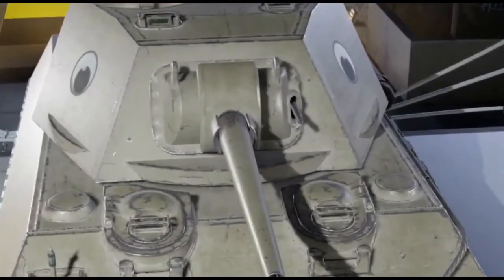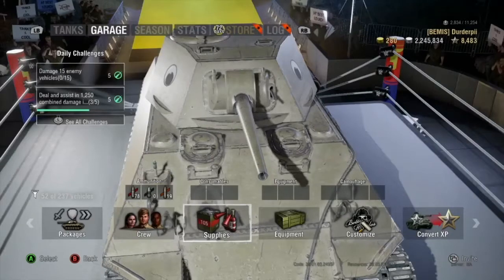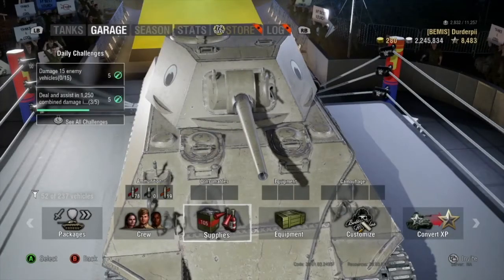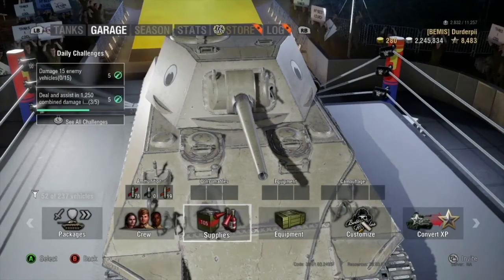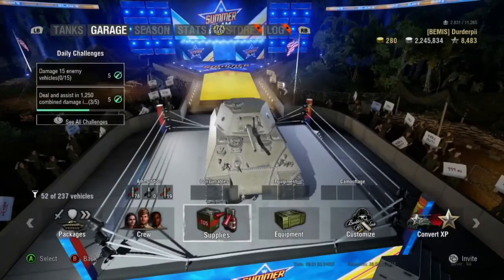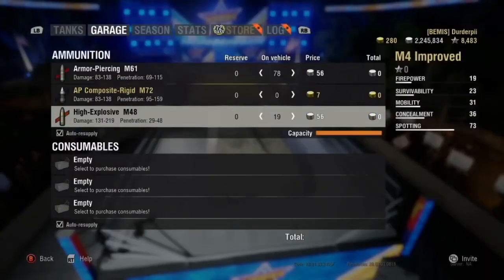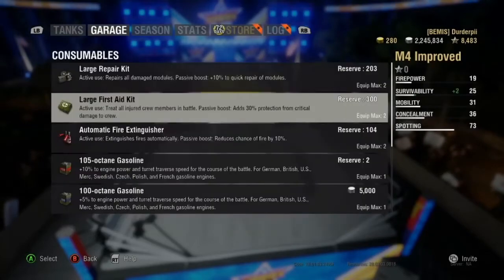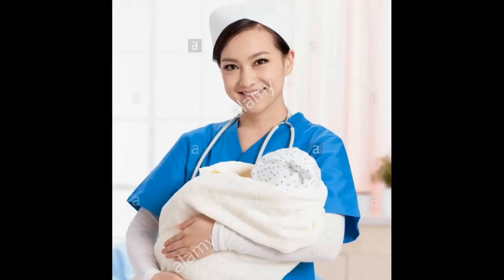For consumables — if you're a more experienced player, you'd probably understand the importance of loading consumables, even if they were just small ones. For new players learning here, you will always have to use consumables. It is the first thing anybody should load onto their tank, same thing with ammunition.